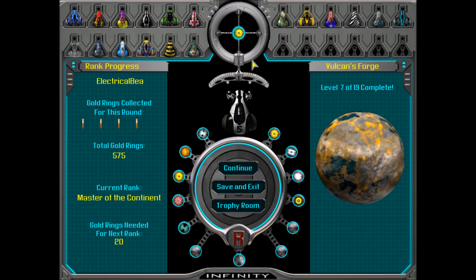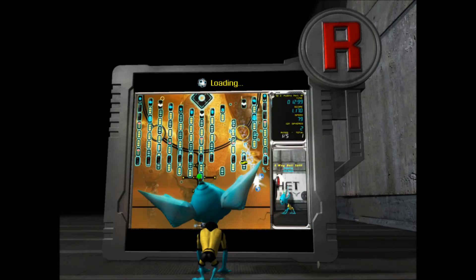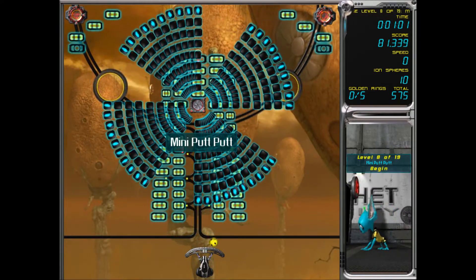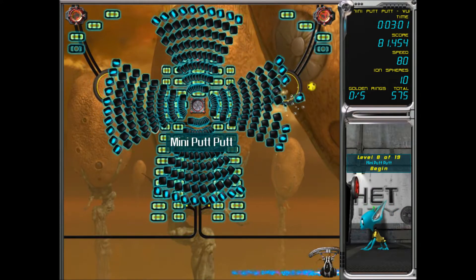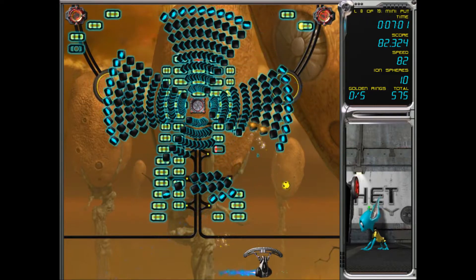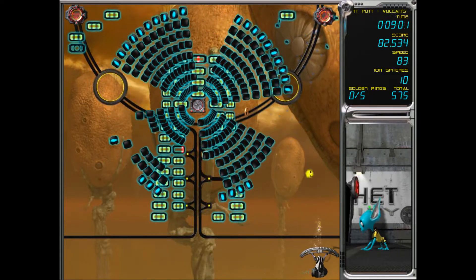Okay, we're back and that was a good 15-minute break. I went in the back garden and had one of those cheese rolls, an orange juice, and even splashed my face with cold water. So I'm all refreshed and ready to go with level 8. Mini putt putt — oh, that's a cool level design.